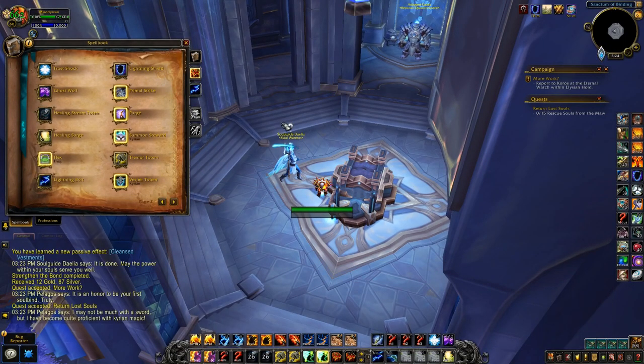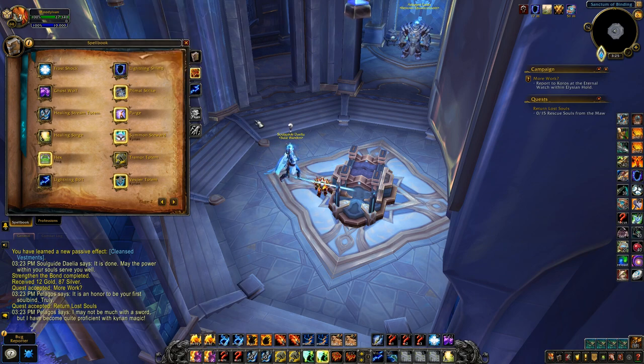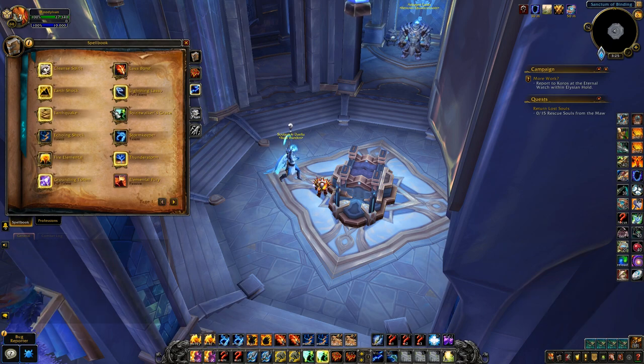Pretty nice on a 30-second cooldown. Lightning shield is back — the damage it puts back on melee that attack you is negligible, but the maelstrom generation from it is really good. So if you're not running earth shield or something, it's definitely good in all scenarios, especially PvP. You get Spirit Walker's Grace — two-minute cooldown, nice to have — so you can cast while moving for 15 seconds every two minutes.